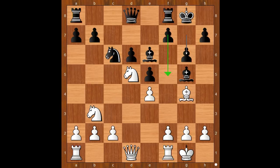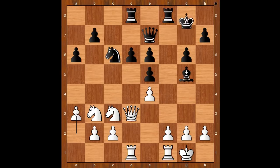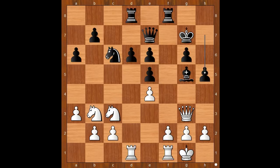g6, intending f5. Bishop takes on e6. Now f takes on e6, knight to c3, queen to e7, queen to d3, rook from a to d8, rook from a to d1, a6, a3, king to g7, queen to g3.